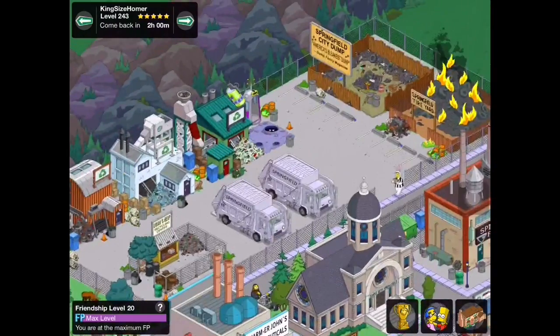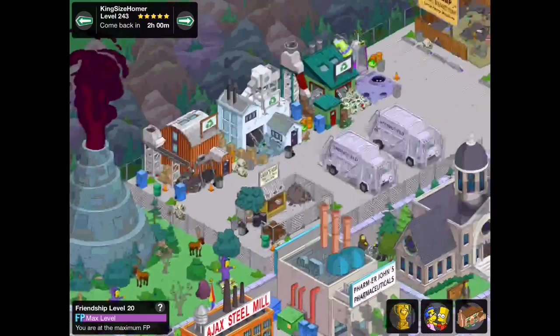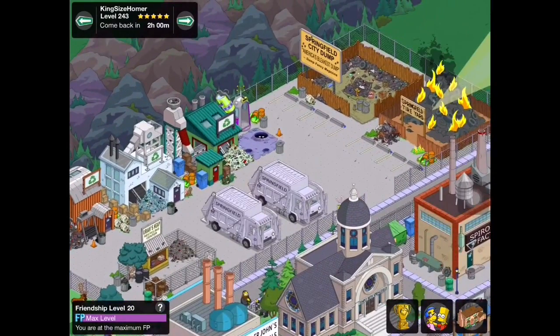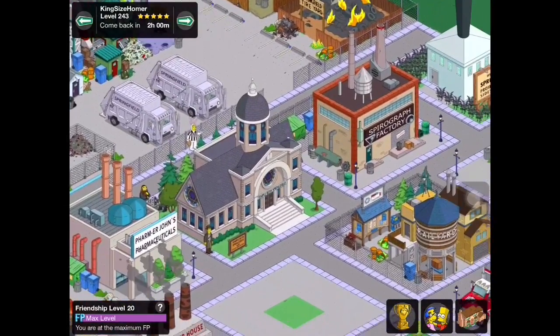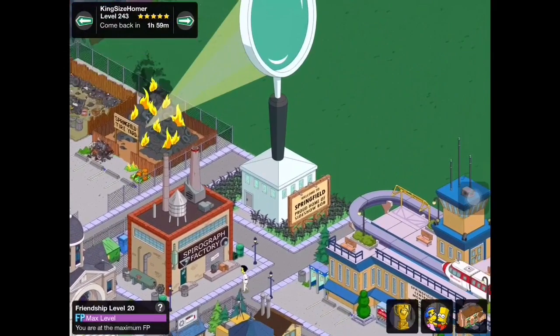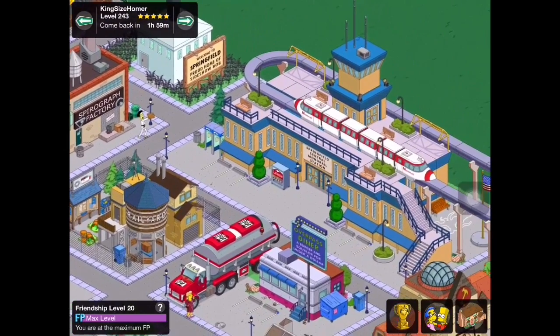We're going to start over here in the back corner. He's got this really cool trash dump design — the tire yard and the Springfield City dump back here, as well as the recycling plants. Pretty cool design. We also have some factories over here with the rail yard, and the magnifying glass as well.